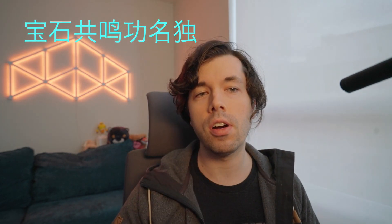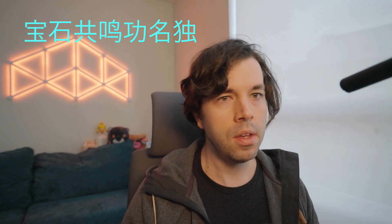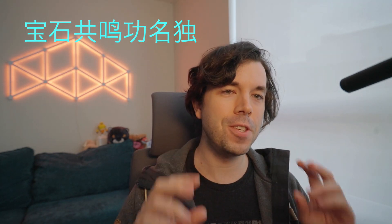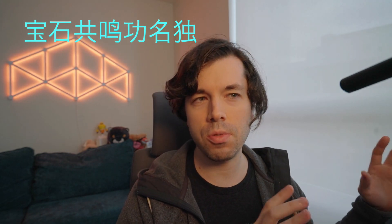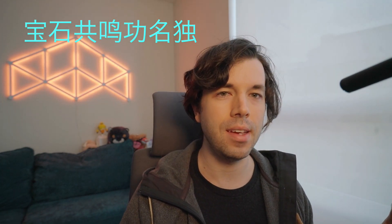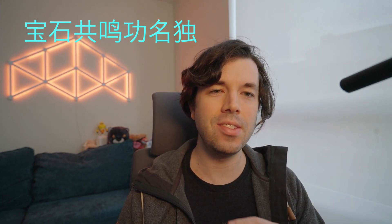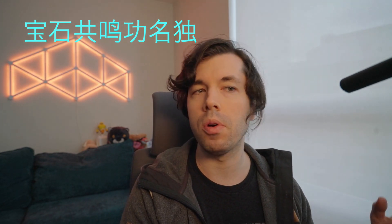Luckily, I know how to read and interpret Chinese characters, so I went back and did my own translation. You can see those characters here. Specifically, there are a total of seven characters. The first two translate as Gem, the next two as Physical Resonance, and the last three I personally interpret as a Power Ranking or Power Level. In other words, this is the Gem Resonance Power Ranking.